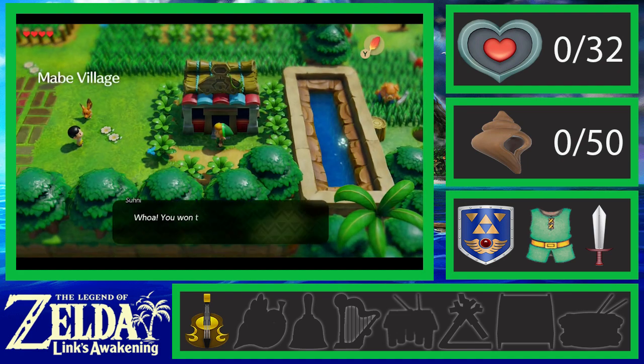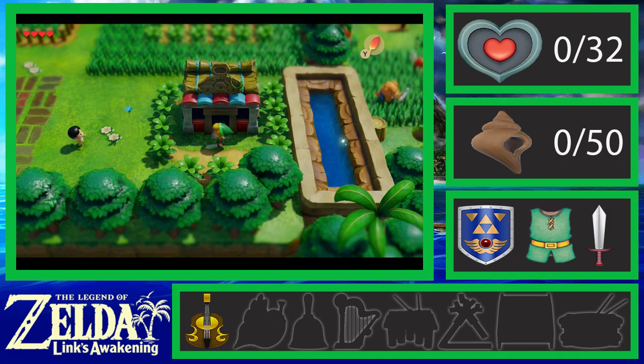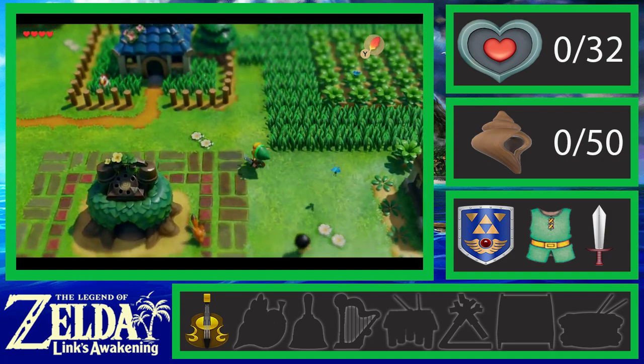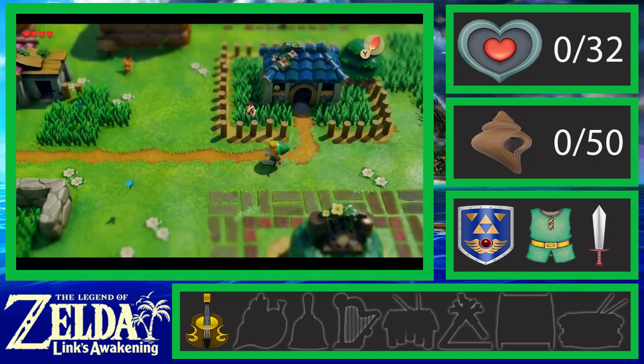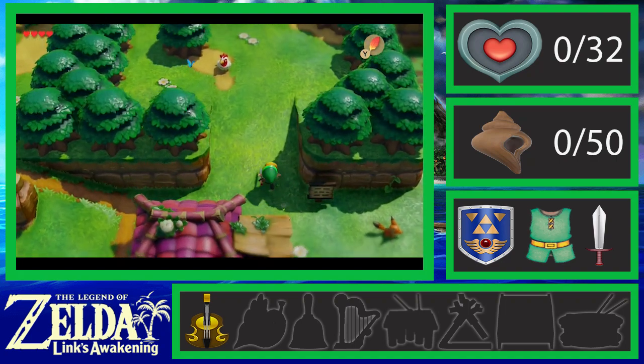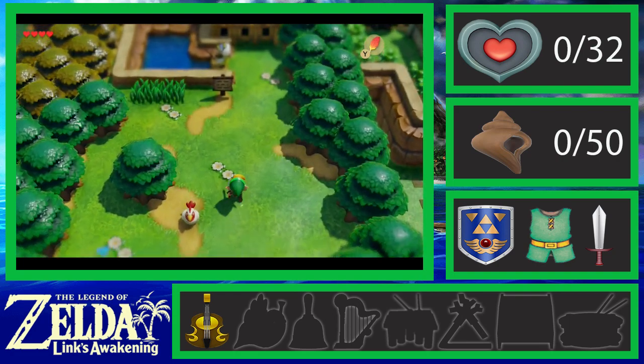That's the first item in the trading quest. Whoa, you have a Lady Yoshi doll — we've been trying to get that forever, her mom is really desperate to have one. Got it. There's something I need to get up here, and hopefully I've got enough rupees to try and get it.